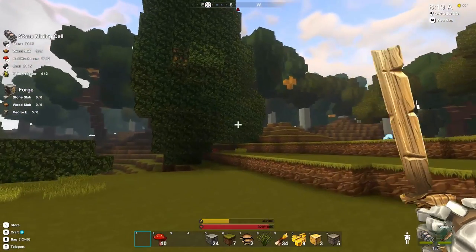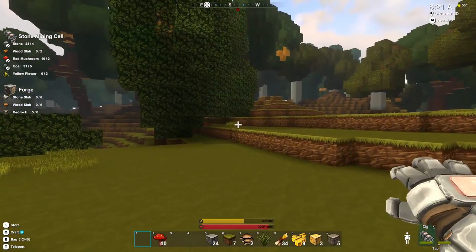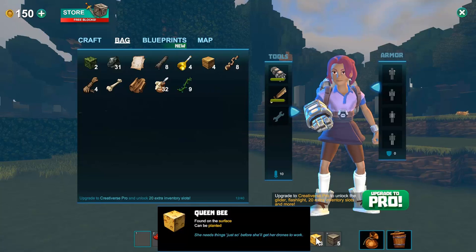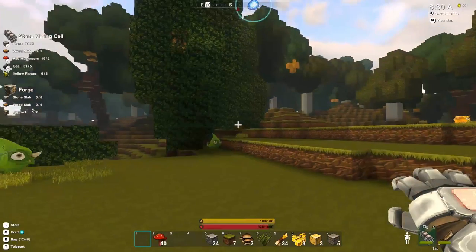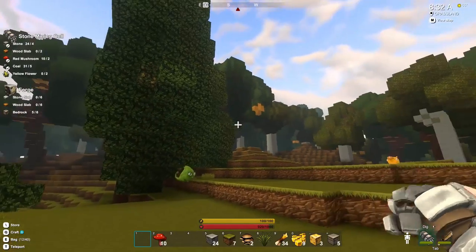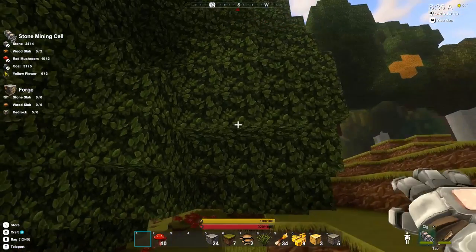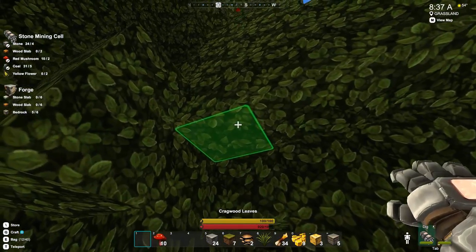Actually it just occurred to me — I'm looking at my inventory, my hot bar there. I've got a queen bee. I've got three queen bees. That means I can actually start a bee farm! For a bee farm I'm going to need a bunch of leaves, so let's get this going.